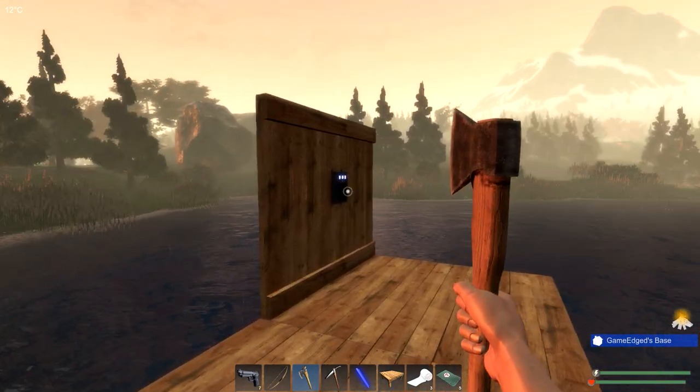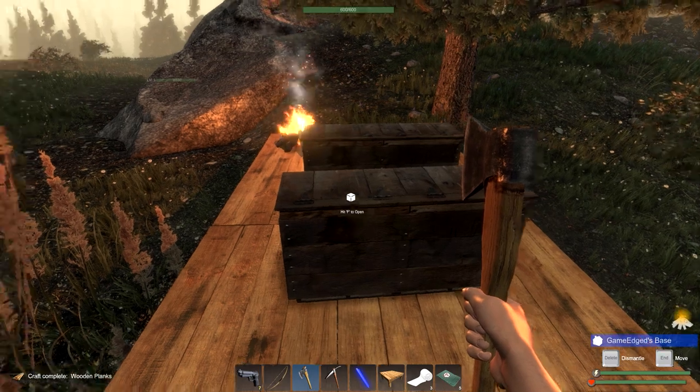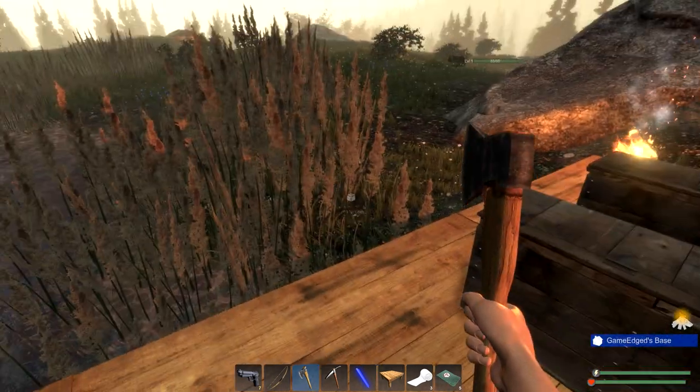Welcome back to Subsistence. My name is GameEdge and we've got a lot to do, a lot to see. I made myself another crate right here and — what the hell? Level one wolf. It is what it is. We have to deal with it.